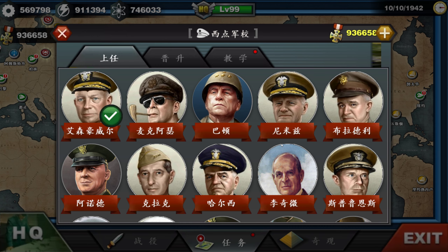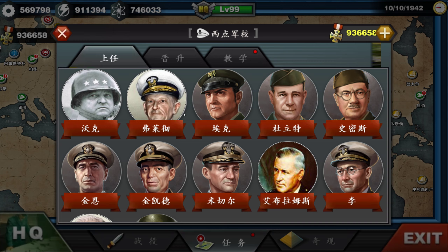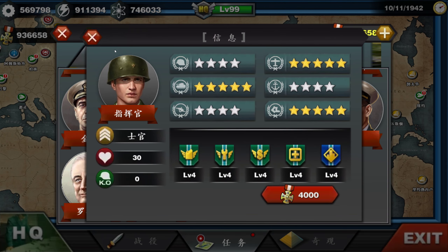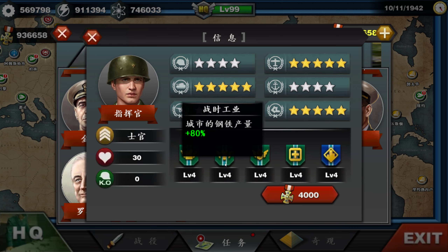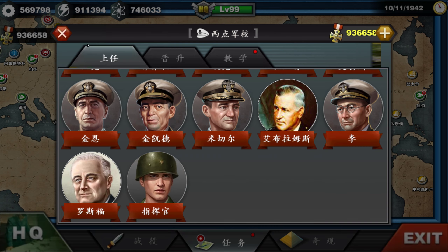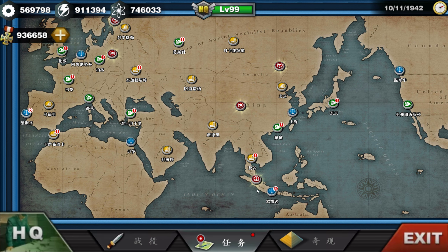For the Americans, you have Eisenhower, you got Patton, and this one from World Conqueror 4. And this guy too — I don't know his name but he's been featured a lot. Also the American commander is focused a lot on oil, fortifications, cash, healing, and urban assault as well.